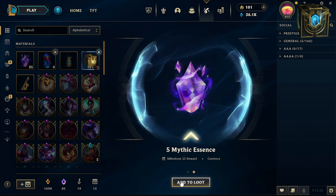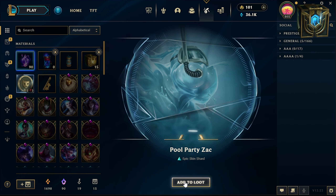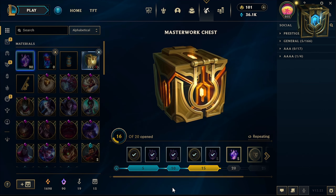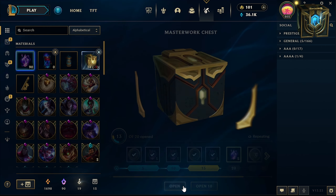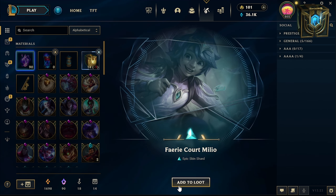Random skin. Sharp. And 5-meter essence. Let's open Melio.